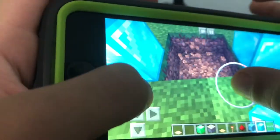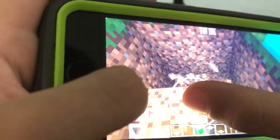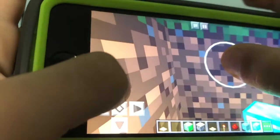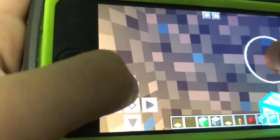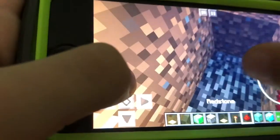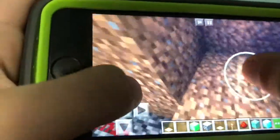Then you are gonna dig two down on each side, and then do that one more time right here. After that, you are gonna pick two random sides - I'm gonna pick these two sides. You are gonna dig straight two blocks, dig one down, and then two more. Then get your redstone and put it all around, and you are gonna have to put redstone all around here too.